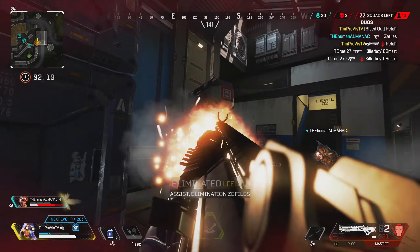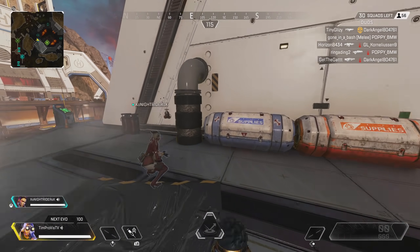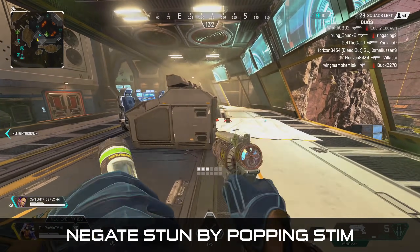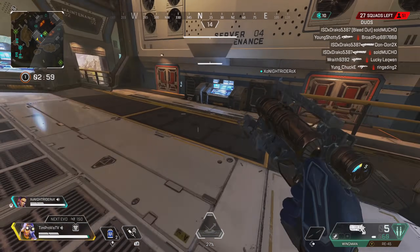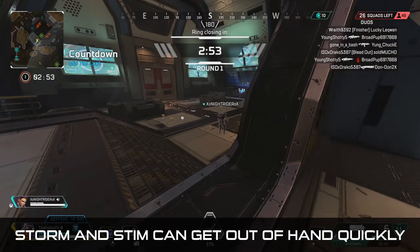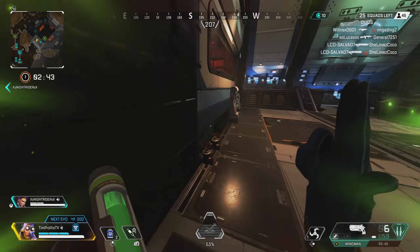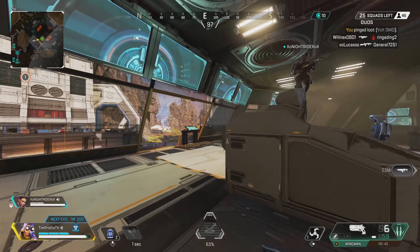There are a few things to keep in mind when using the stim ability. First, the stim can be used to remove slow effects — for example, getting stunned by an arc star. If you pop the ability just after getting hit by that arc star, the slowdown effect will be removed. Take care not to pop the ability before getting stunned, as this will not negate the slowdown. Also, don't use the stim too much if you are heavily in the storm, especially without healing — you can quickly get knocked spamming it while rotating. On the other side, there are scenarios where popping it is useful just to get yourself out of the storm if you are chasing the closing circle.